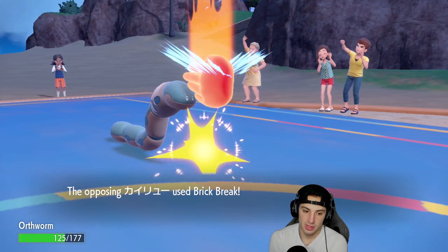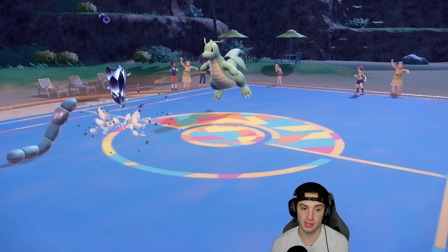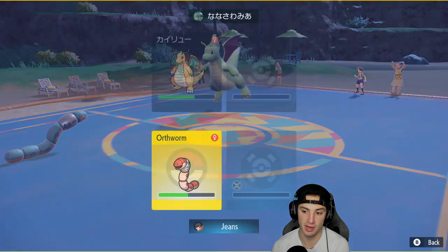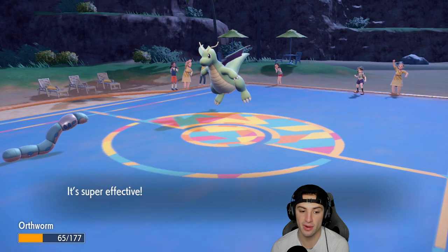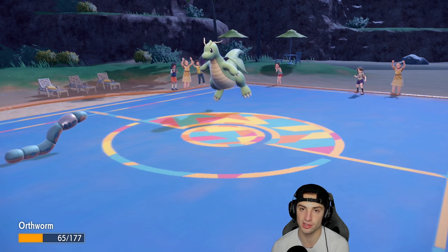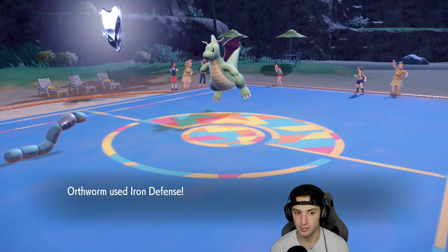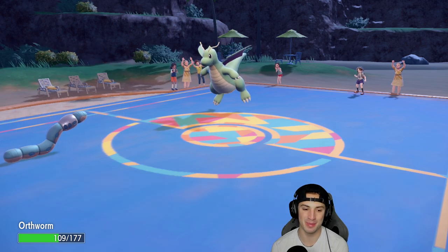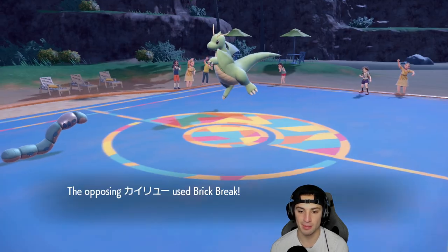I pop a nice defense boost which triggers my Sitrus Berry — wait, not yet. I'm going to raise it again and just hope for no crit. Brick Break again triggers my berry — we love it. Now we're at plus six and as long as Dragonite doesn't get a crit, we should be able to handle this thing. Plus six Earthworm coming out, back up to half HP. Switching in with Body Press — it's not very effective but should do more damage. Here comes another Brick Break.